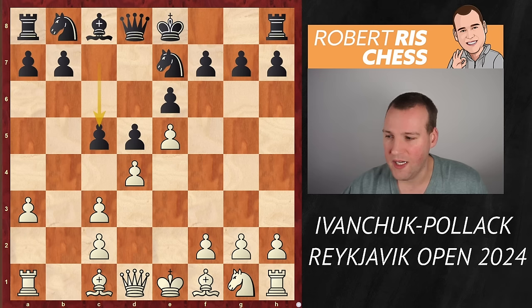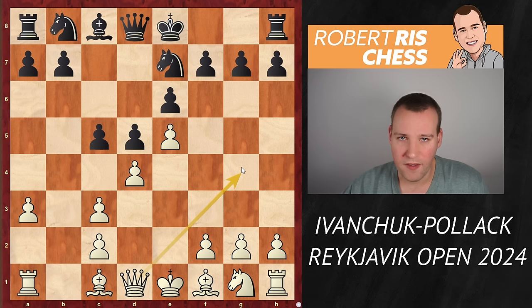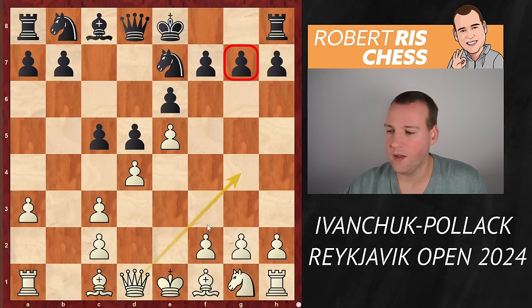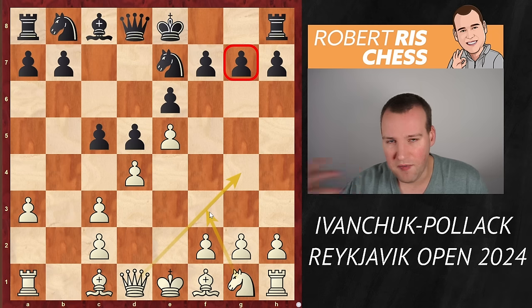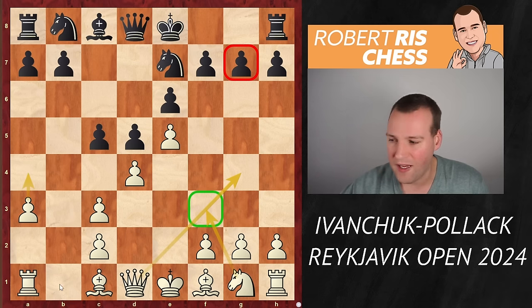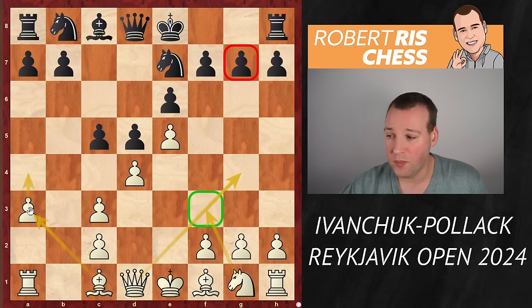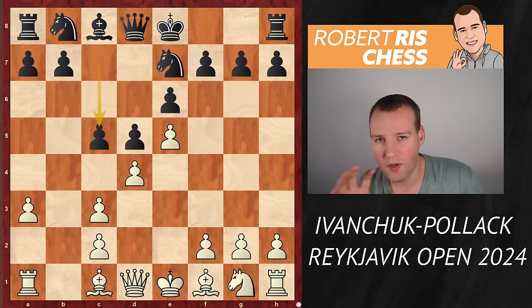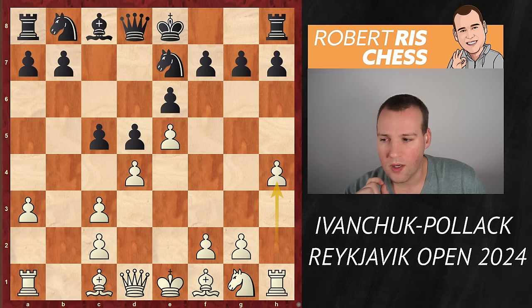Black plays the main move 5...c5. There are different ways of playing — in the past a lot of people played Qg4 to attack the pawn on g7, very aggressive but with a lot of opening theory. There's also developing the knight to f3, or even a4 with ideas of getting the bishop to a more active diagonal. But the modern way and what you see nowadays is to use your h-pawn, playing h4.